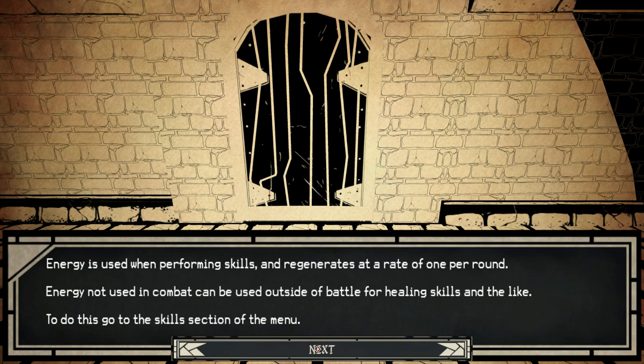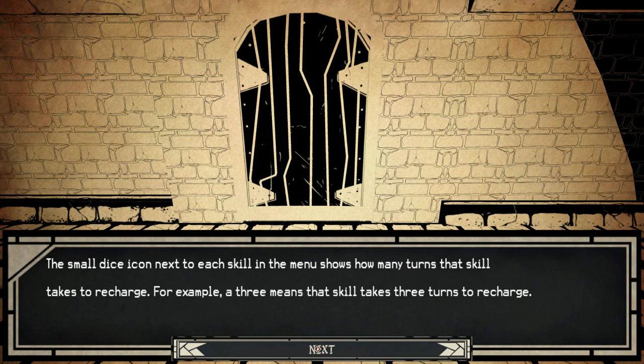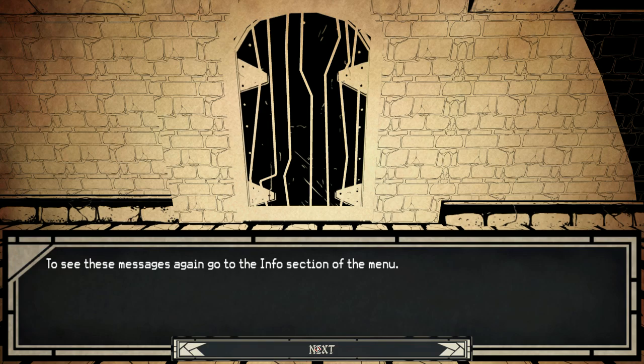Energy is used when performing skills and regenerates at a rate of one per round. Energy not used in combat can be used outside of battle for healing skills and the like. To do this, go to the skills section of the menu. The small dice icon next to each skill in the menu shows how many turns that skill takes to recharge. For example, a three means that skill takes three turns to recharge. To see the messages again, go to the info section. Okay, here we go.